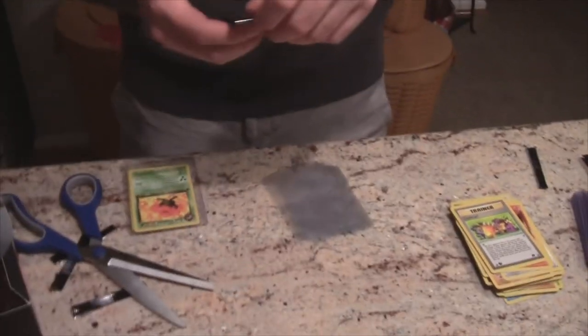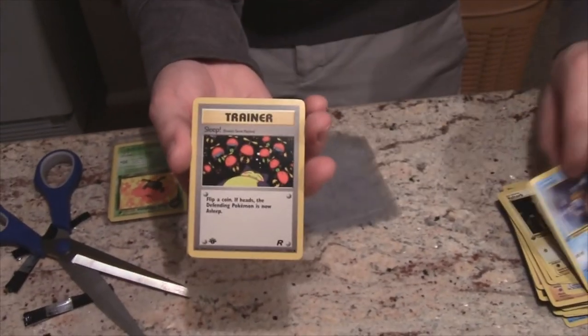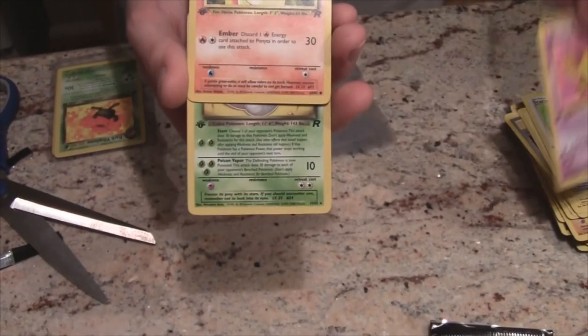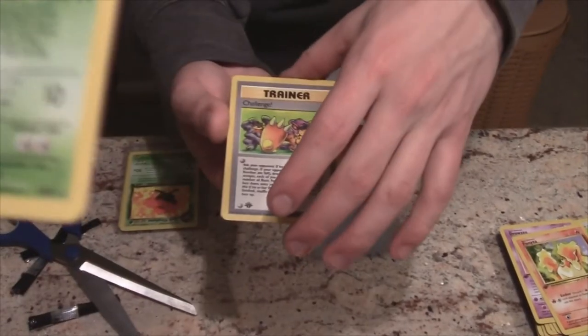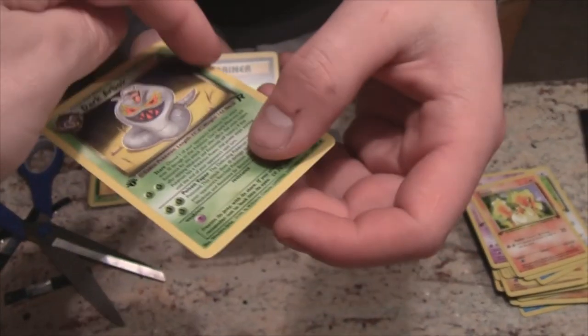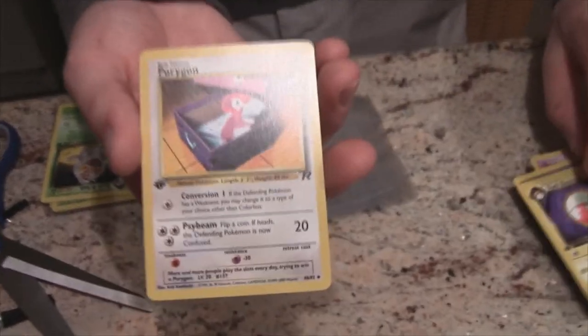Pack five — I should have brought a tripod. Voltorb, Squirtle, Magnemite, Dratini, Drowzee... Dark Arbok! Non-holographic Dark Arbok. Wait, is there an error? There's a line across the card — right where the pack was cut. Yeah, that's definitely not a gem mint. Probably just a printing error, but thank god it's on a Dark Arbok and not something better. We also got Dark Electrode and a Porygon.